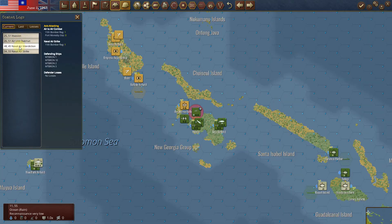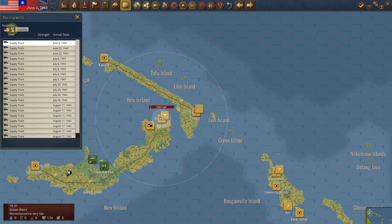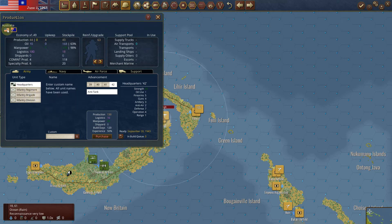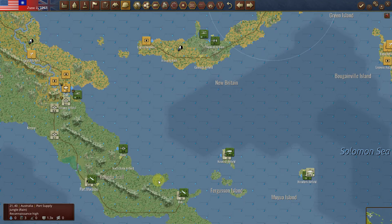Invasion, air unit overrun, naval interdiction — there's the strike. Looks like it's a destroyer. Let me build another division. Actually, I can build a 40. We'll wait — I might as well continue going.